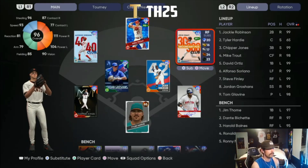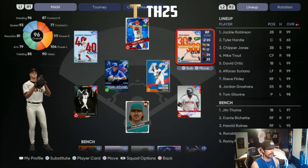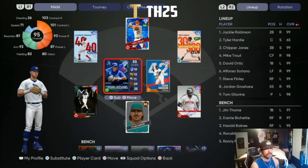Then we have Finley at parallel five — love this card. 39 home runs in 225 at-bats, which is basically 80 home runs in a full MLB season. I love his swing; he's got one of the best swings in the game and is one of the best cards overall. You get him for completing the NL West collection.